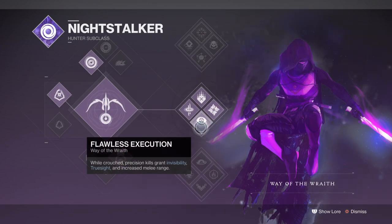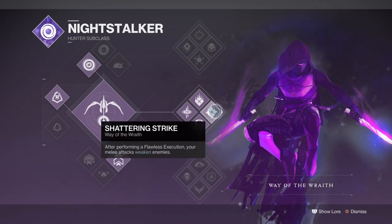Activating Flawless Execution: every time we get a precision kill we can go invisible for 7 seconds and this will refresh each time we land another precision kill. Upon that we can then get a Shattering Strike ability going which allows us to apply a weakening effect on combatants via melee hits — a whopping 30% which can be applied to multiple targets as long as we have Flawless Execution active.